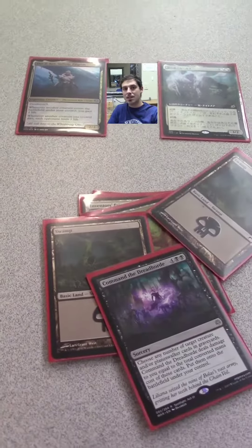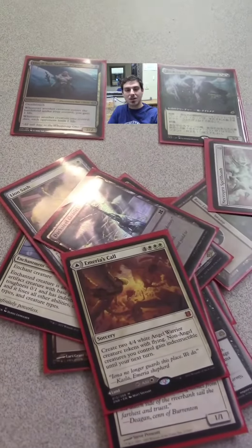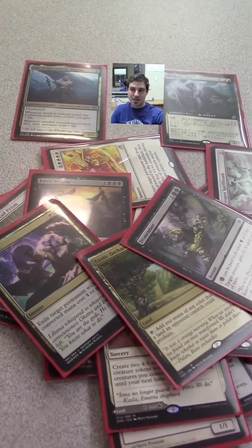Commander deck, Orzhov EDH — Elias the Sadistic Pilgrim featuring Luris. I decided to use Luris first; I wanted to use Luris, so I found the Sadistic Pilgrim out of my play sets.